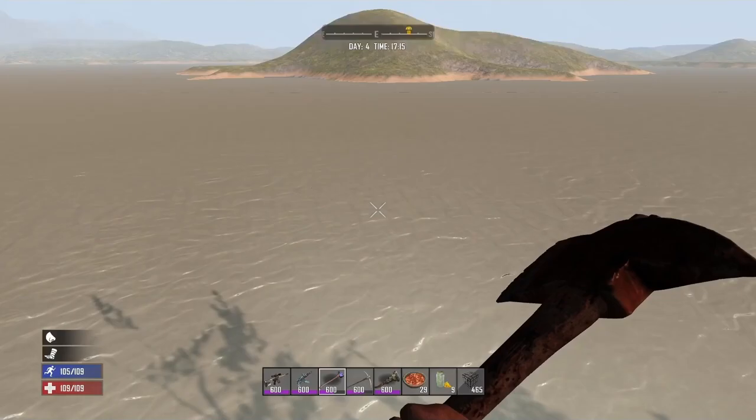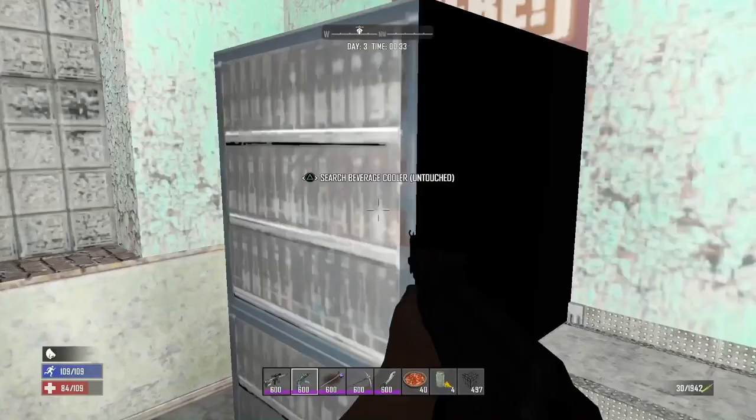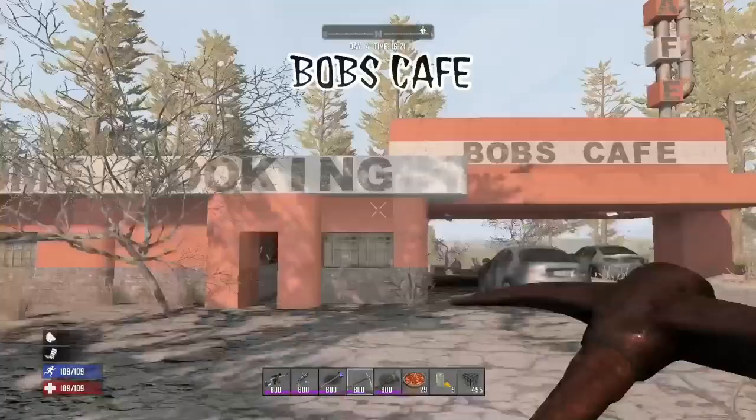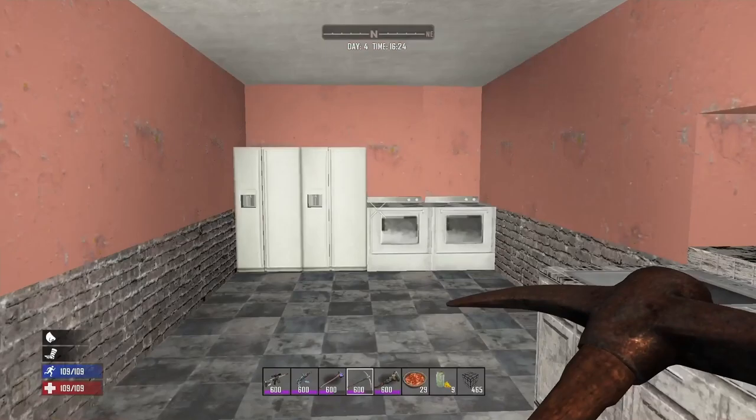Diners don't have the most loot in them but early game you might find yourself a little bit of food in the fridges, a wrench in the sinks, or you can break the couches down for some cloth. You can also find full beverage coolers inside. Bob's Cafe is the same as the diner but with a makeover — instead of crappy couches you will find nicer couches inside. There will always be a couple of cars parked out the front too. You can use your wrench to break down all of the lights and wires for some electrical parts and components.